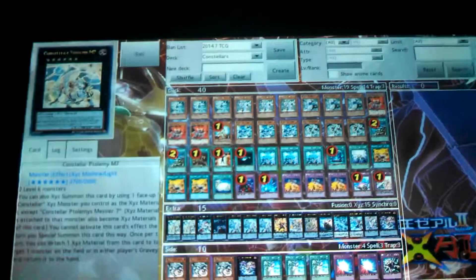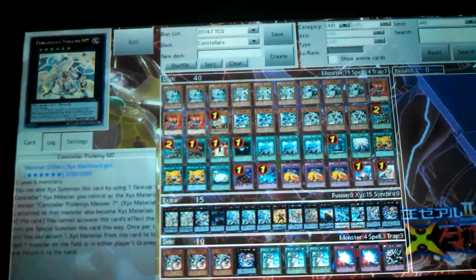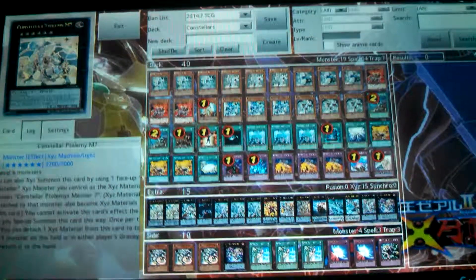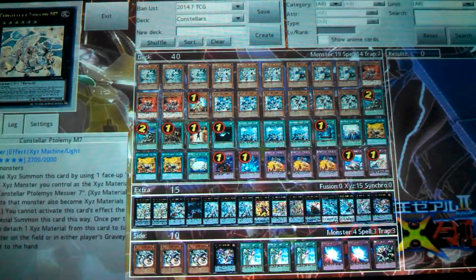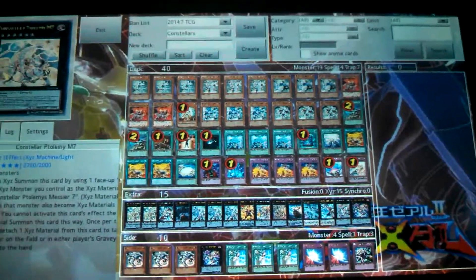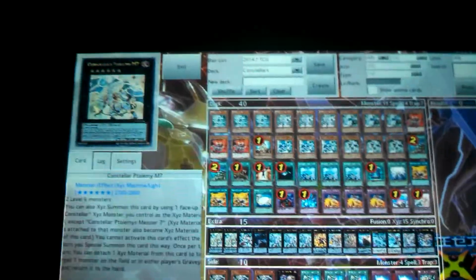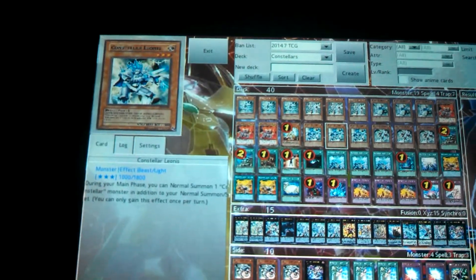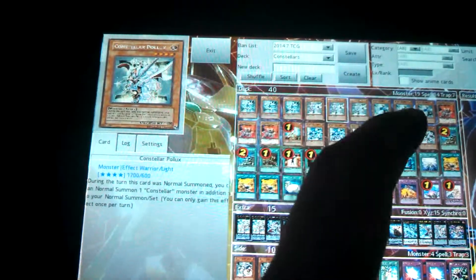M7 kind of works like Gaia the Charger, and it can work with either Rank 5 or 6 monsters — it has to be a Constellar XYZ monster though, so that's the only way it'll work. Also Leonis — you summon him and you're able to do an additional summon just like Pollux; him and Pollux do the same thing.